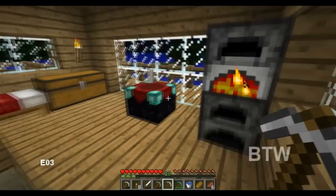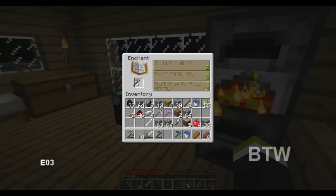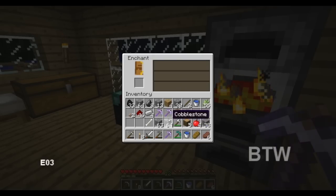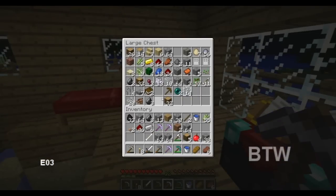Let's try one more. Yeah, I'm wasting other stuff. That's not bad — Efficiency 2. Not bad at all. Can make an iron pick. You could probably combine two of these with an anvil — that's what I meant to say.